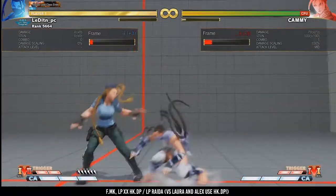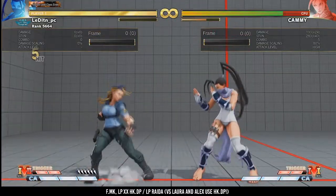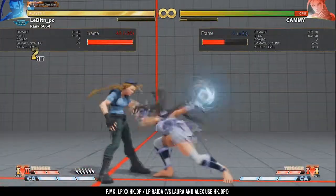Combos with forward MK. Everyone's favorite overhead Command-Normal from Ibuki. It's a very strong anti-tech normal that sometimes also catches delay buttons. And it will definitely destroy throw and delay throw techers. Standard overhead combo: on the hit you can link in an LP and then cancel into an HK DP or an LP rider.